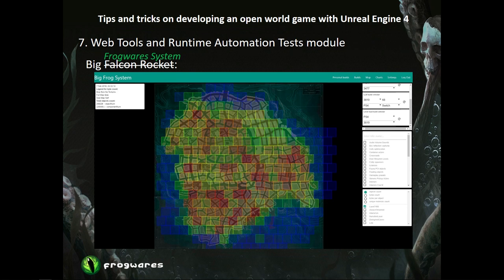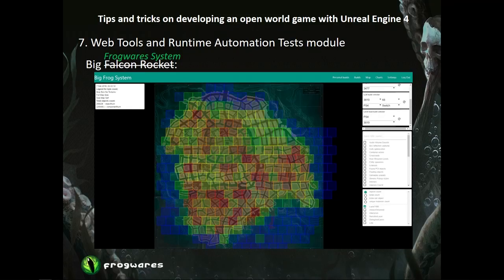All this data is stored and presented to end users on a website we also built, where they can easily inspect everything, sort it by parameters, and so on. Some types of data — like FPS and memory — are obviously platform-specific and cannot be gathered in editor. So we wrote a runtime automation system to collect them in release and test build configurations on all target platforms. We ended up with quite a few modes — some widely used, others used only by a specific group or person. I'll show you a few of the more helpful screens from the Big Frogwares System.